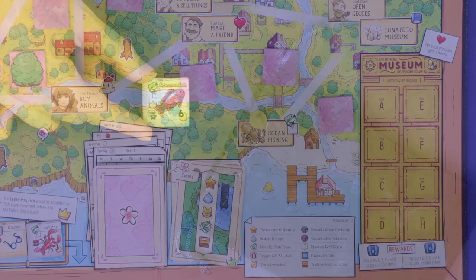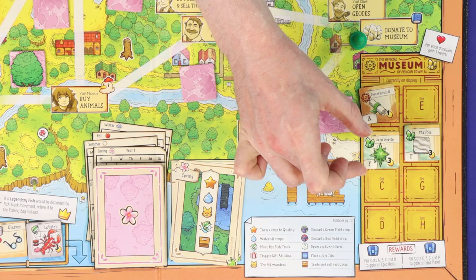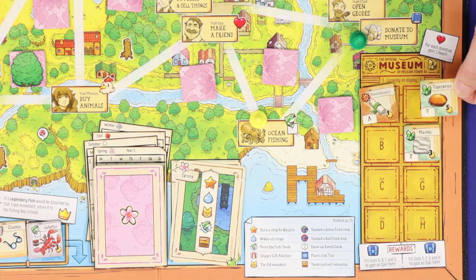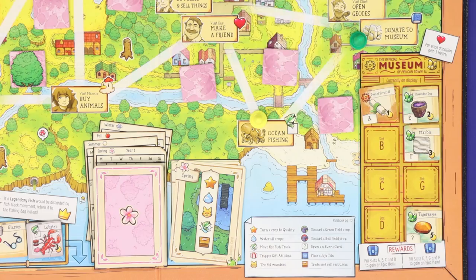One thing you'll need to do to win is collect hearts. The first way is to make donations at the museum — as a single action, donate any number of artefact or mineral tiles to their matching lettered slots. Once a slot is filled it can't be refilled. Some tiles have a question mark and can go in any slot in the appropriate column. For each tile donated, gain one heart, and each time you completely fill one of the two columns gain an epic item as a further reward.